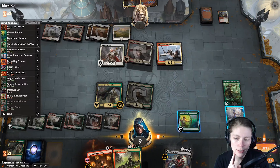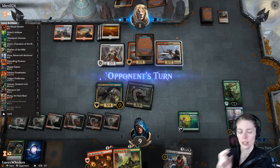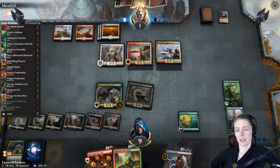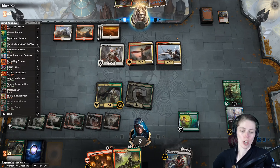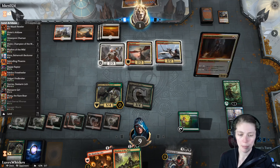Rhythm of the Wild — excellent draw. And end turn. We should not have attacked with our Glow Spore Shaman — that was my fault, my bad everybody.